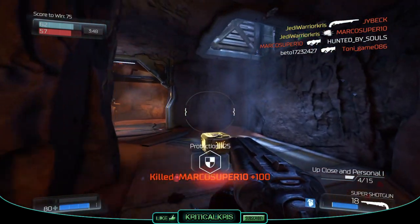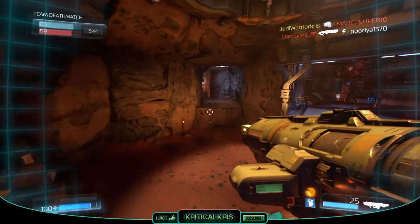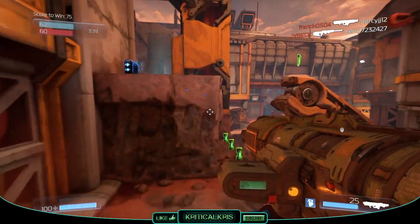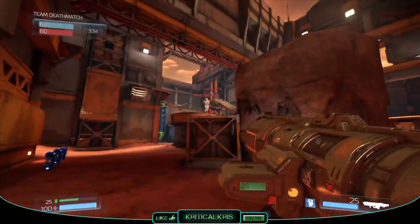Other good weapons to pair with the rocket launcher are ones that fire quickly to finish off players damaged by those exploding rockets. The assault rifle, burst rifle, and plasma rifle are all good for this, if you prefer to deal sustained damage to enemies at further distances to finish them off that way instead.